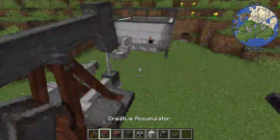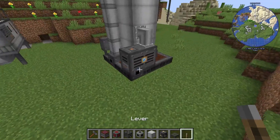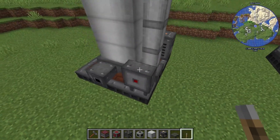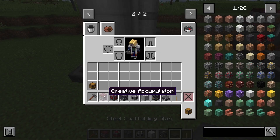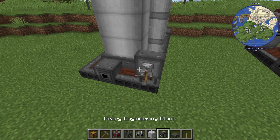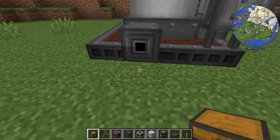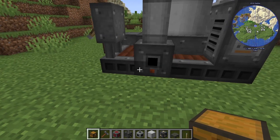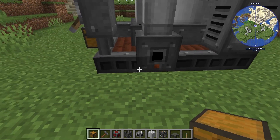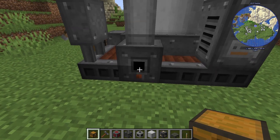So now let's check out the actual machine. I want a lever — we don't want it to run just yet. Like all Immersive Engineering machines we can control it with redstone. We're going to grab a chest — outputs physical items here — so I'm going to put a chest here, you'll see what it does in a minute.